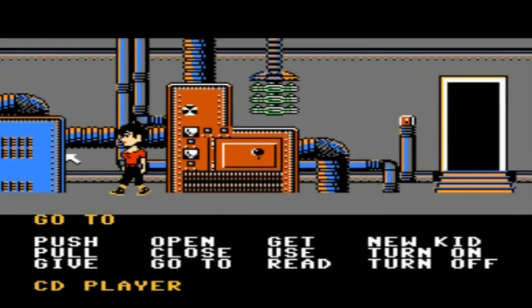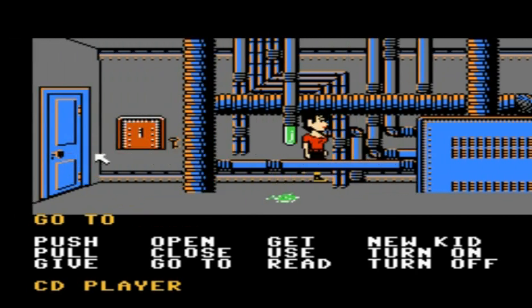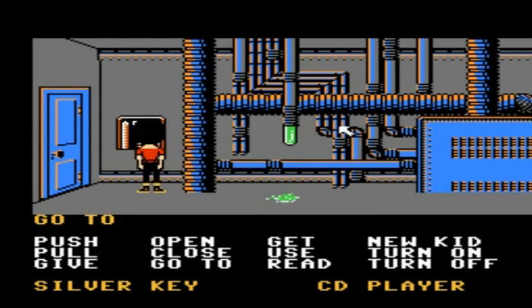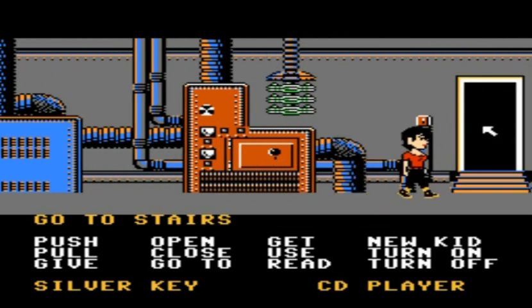Then you want to head to the left — all the way to the left is a breaker box, which you can open up in order to turn the power off in the house if you wanted to. You can also go ahead and grab the silver key, which is more important for this matter right here. Once you have the key, go ahead and leave the room.